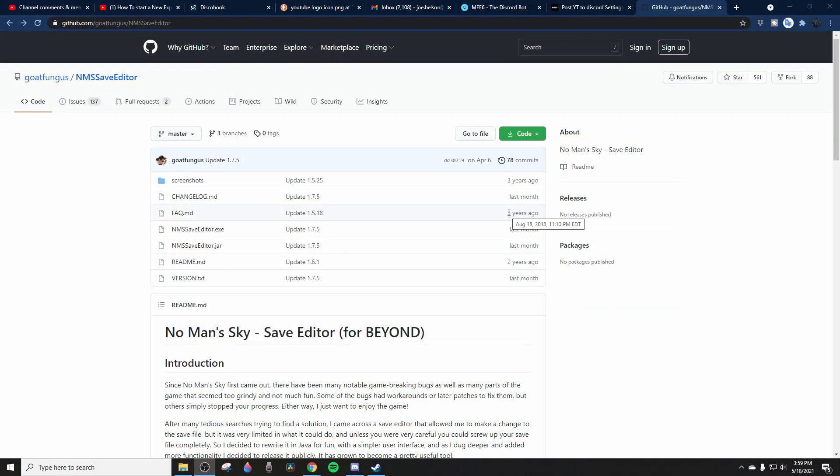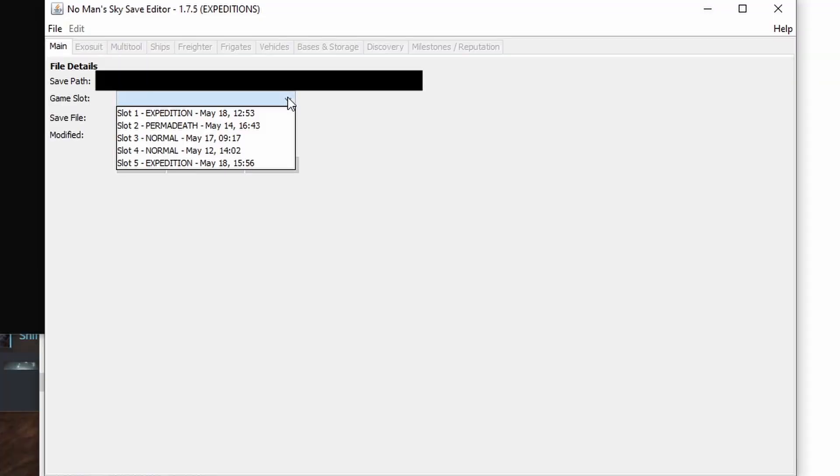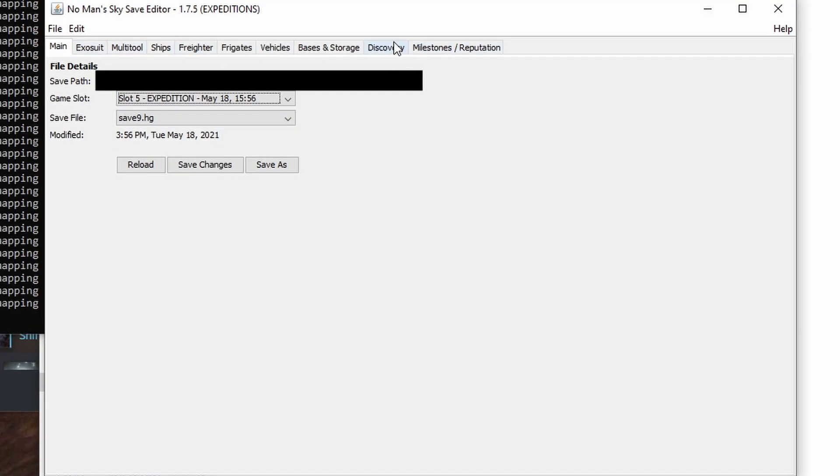One of my commenters mentioned this to me. If you go to github.com/goatfungus/nms-save-editor, you can download the save editor. I'll put the link in the description as well. We're going to try it out — this is my first time — so hopefully it'll work since I'm doing a video on it. We're going to use the game slot, so go over to — I believe — Discovery.